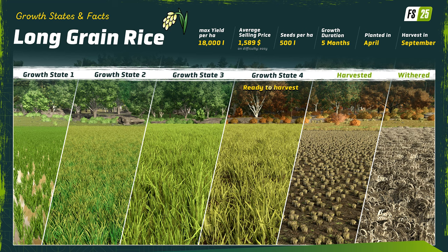Long grain rice is a bit of a different story. It can be seeded in April and harvested in September, so farmers do not have a whole lot of wiggle room to manage this crop versus other crops. Things best be planned out so you don't miss either window.